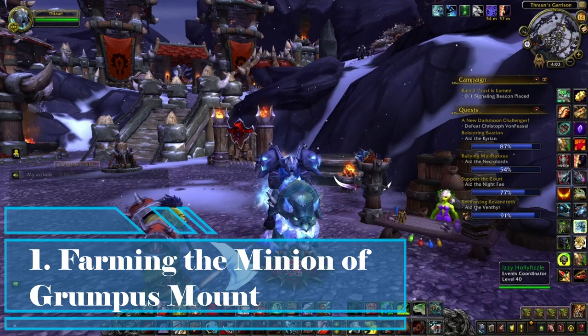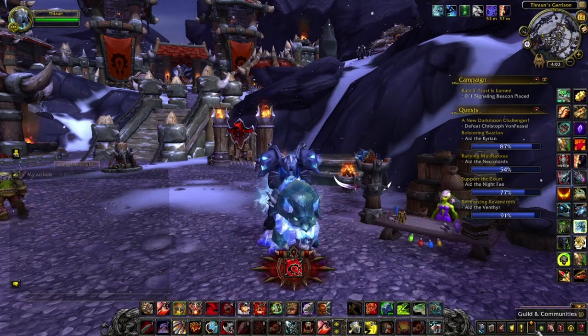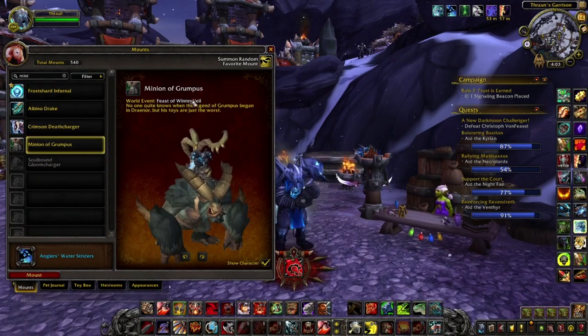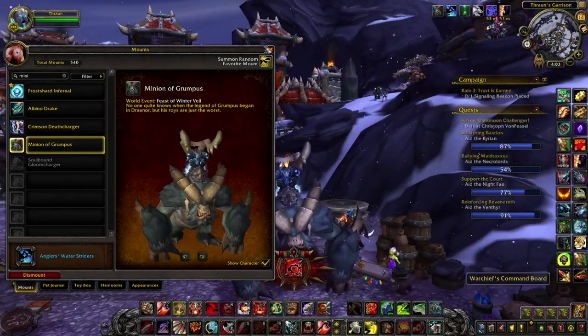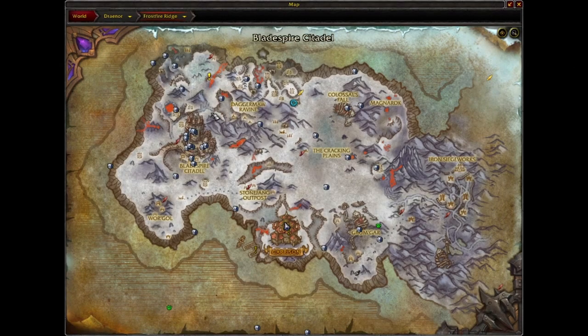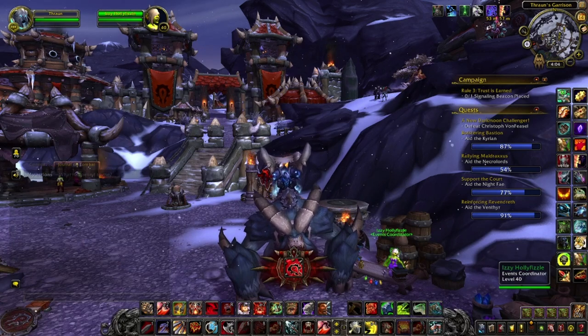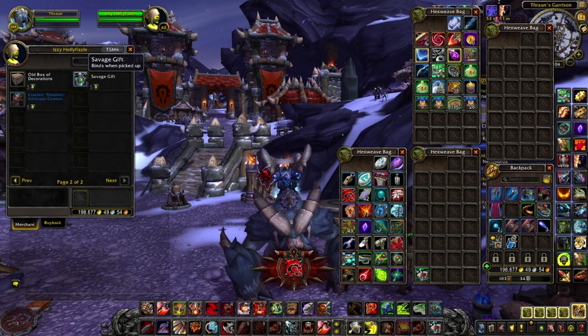The best way to make some gold during the Winterveil event is by farming the Minion of Grumpus mount. This mount was introduced in World of Warcraft during Warlords of Draenor — it's a big yeti that you can then sell on the Auction House. In order to get the mount you need to complete some daily quests, which take place in Draenor in Frostfire Ridge. After completing five daily quests on one character you are rewarded with a currency called Merry Supplies, and with five Merry Supplies you can buy a Savage Gift. Inside the Savage Gift you can be rewarded with different items, including the Minion of Grumpus mount, at around a 3% drop rate.